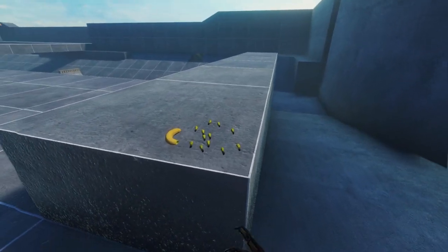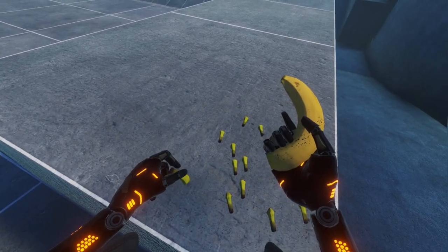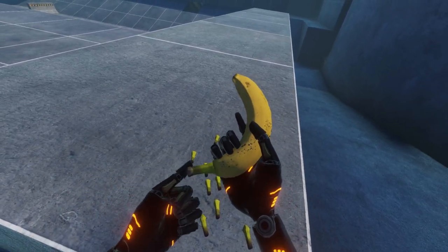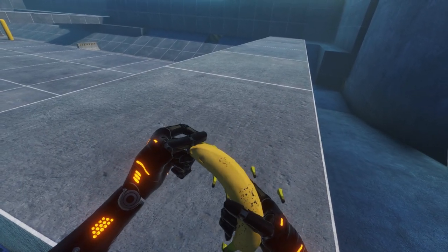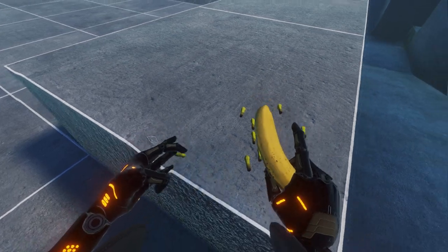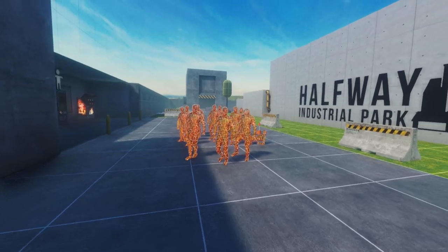Number three is the banana gun. The banana gun is a fun mod — what isn't fun about shooting a banana? The clip is the best part since it's just the stem of the banana, making it really funny to use. Other than that it's a pretty decent weapon. It's basically a normal pistol modeled to look like a banana, but it's still a funny weapon to use.